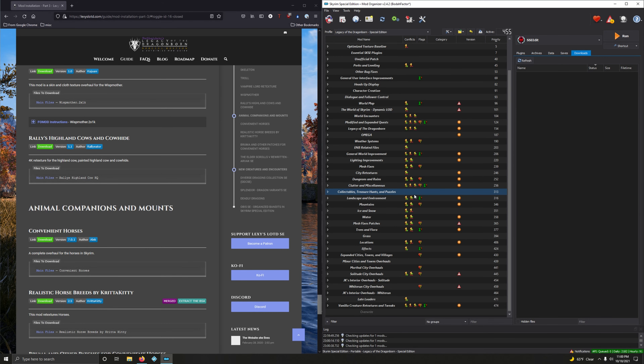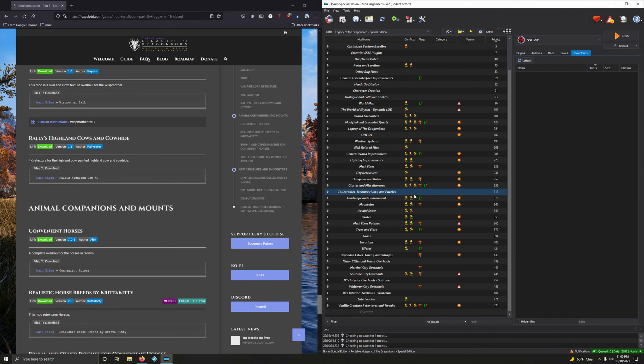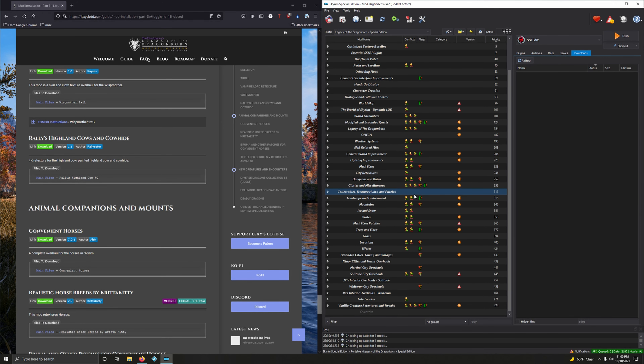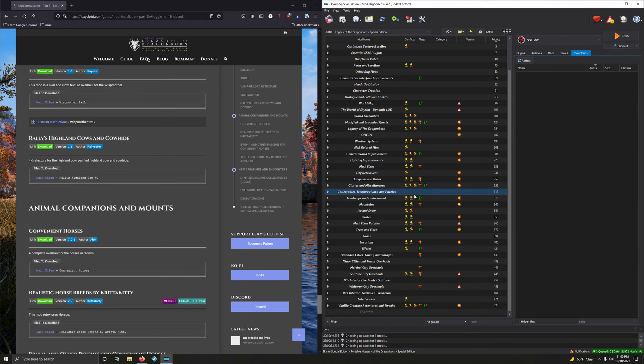Wisp Mother. We want the 2X1K version. Files — that's the very first option here. Mod magic download. Let's install it. Double-click. And we're going to go with the recommended version — full version skin with mesh fabric veil. Recommended. Install.